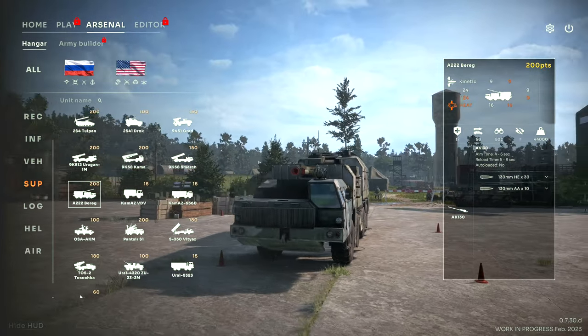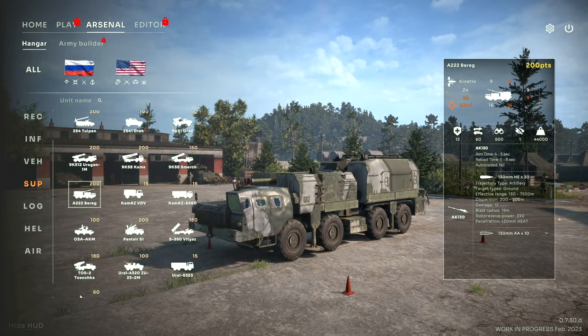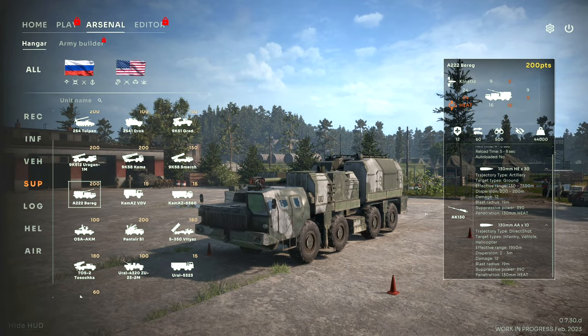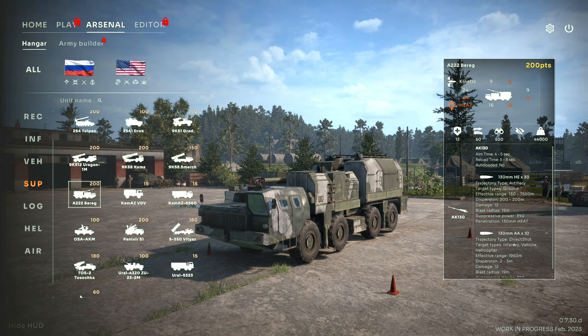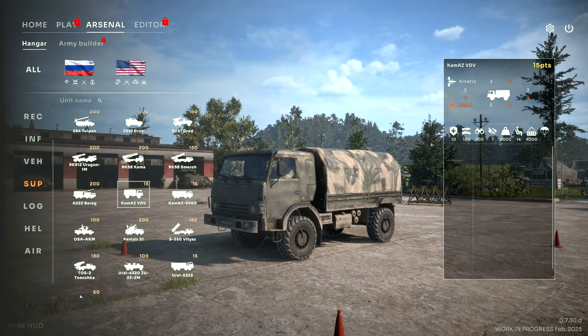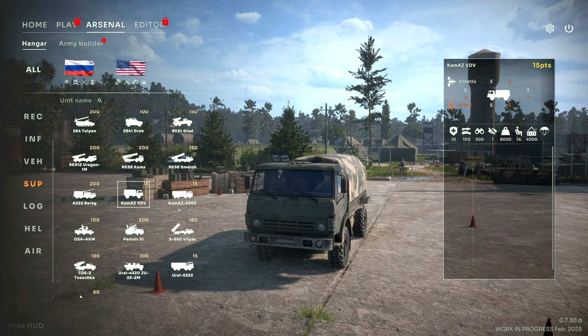The A-222 Bereg was seen in the demo mission and fires 130mm rounds with an effective range of 7,500 meters. It also has an AA projectile capable of hitting helicopters at 1,950 meter range. The Kamaz VDV truck is a standard truck that can carry 4,000 supply and can be airdropped.